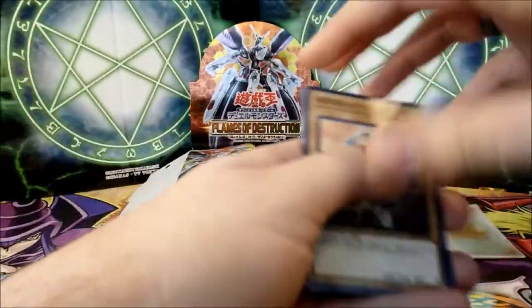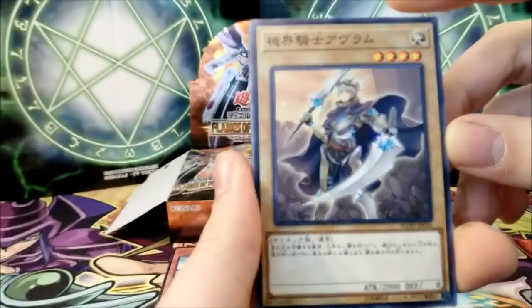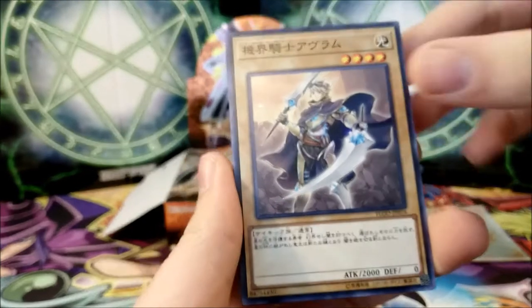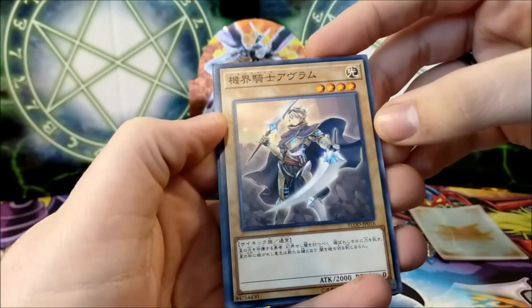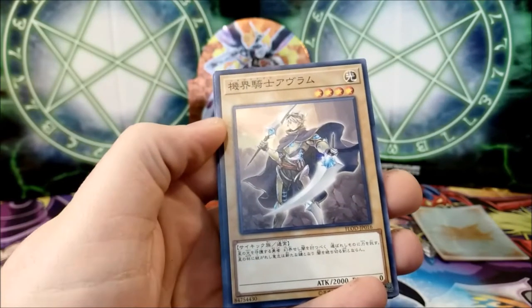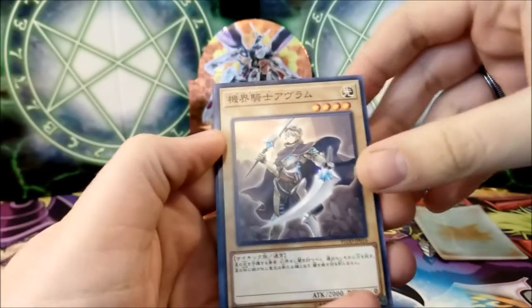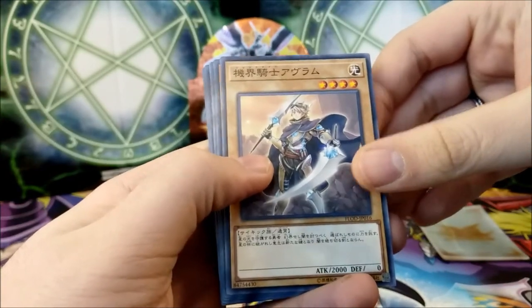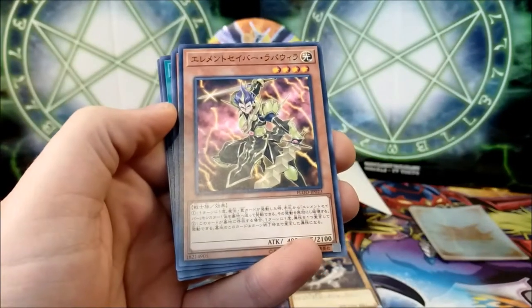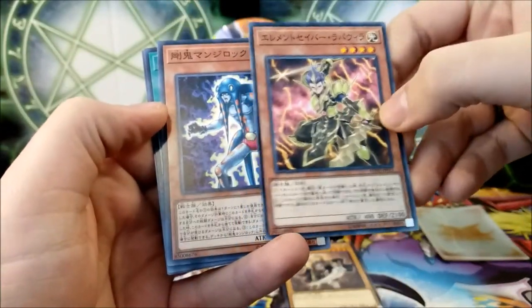Next pack — we have the new Mech Knight. It's basically the guy from the World Chalices, but boosted up to a 2000 attack Light monster. It's pretty strong, but it doesn't have any affinities with Mech Knights except that it's got Mech Knight in its name — so the field spell would boost it, and if it's in a column with your continuous spells or traps, you'd get your effect. We have another Element Saber — number 23, Element Saber Lapa Huila. I really like the look on those cards.